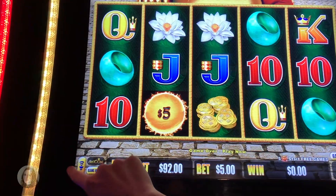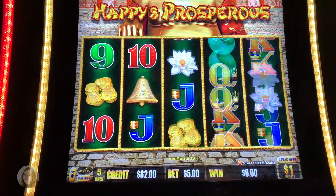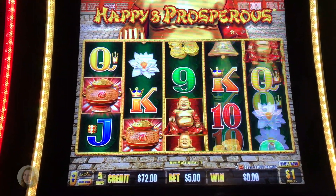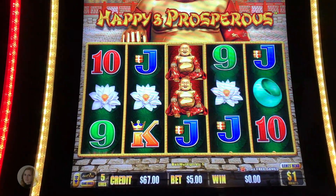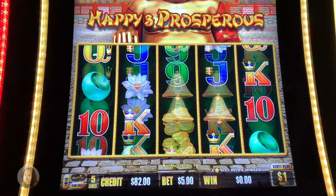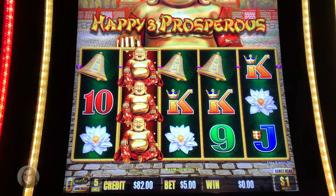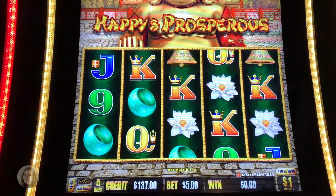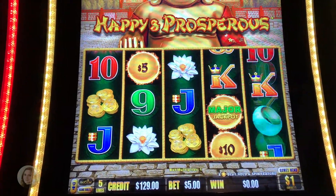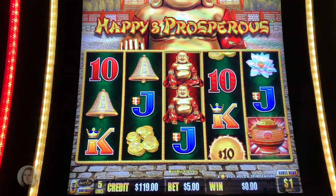Let me turn up the volume here. We are looking for three of these pots for the free spins — come on, one more, you got it — or six of the fireballs. That's pretty good, 25. You really want the hold and spin, so the way it works is that you get the Grand Jackpot if you fill the screen with fireballs during the hold and spin. Major's $900!